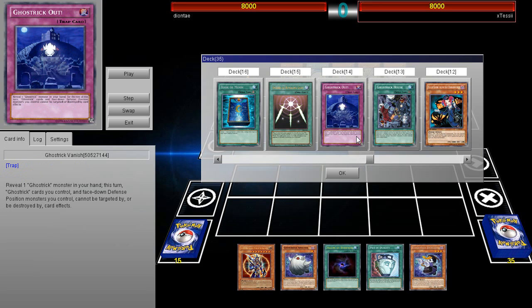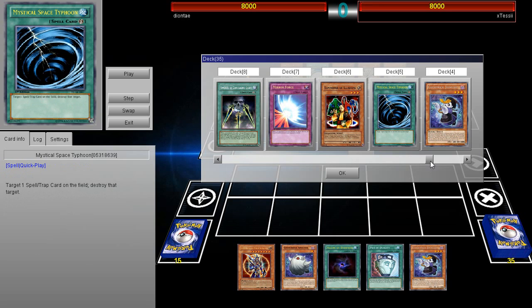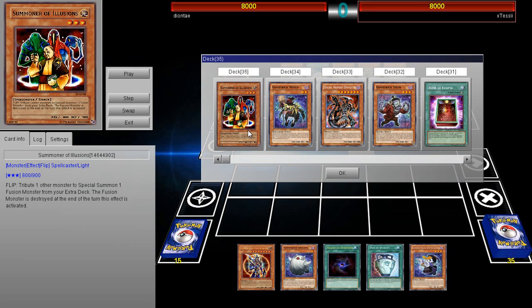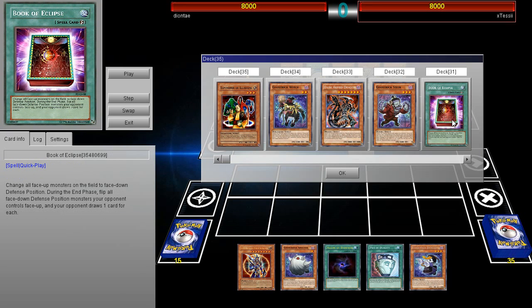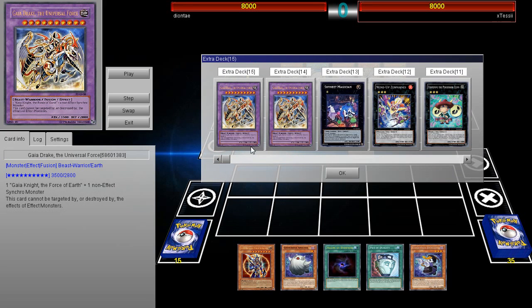I think Threatening Roar would probably be better than Ghost Trick Out unless he's not relying on that. I'm assuming he's relying on the OTK with Summoner of Illusions. If you can get the effect of Summoner of Illusions twice — there's no limit on how many times you can activate the effect — you'd have to Book of Moon it then flip it back face-up. What's really cool is the card he brought out: Gaia Drake the Universal Force. This card cannot be targeted by or destroyed by the effects of effect monsters.